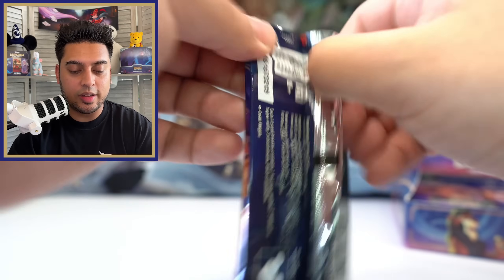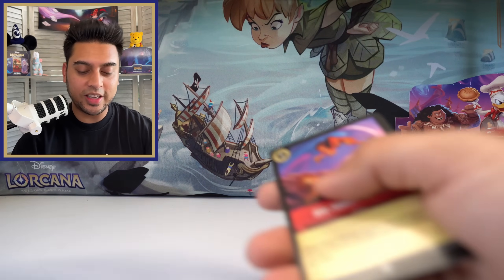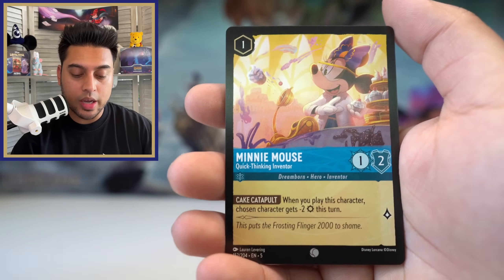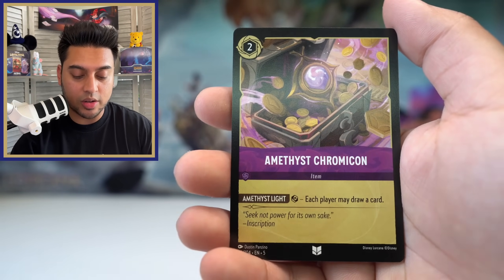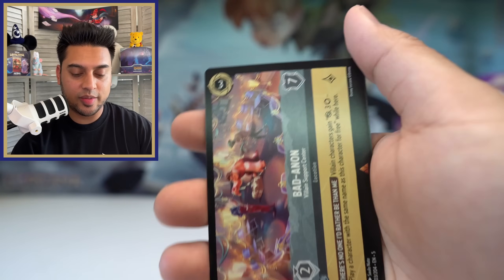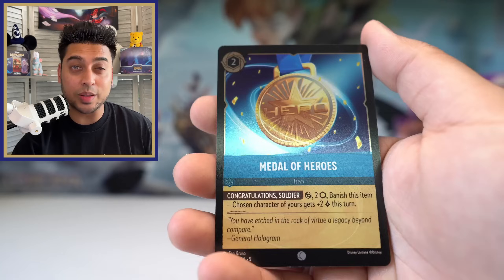Donald Duck pack art. Let me know in the comments which is your favorite pack art of the three. I really like the Maui 'You're Welcome' one — that one's great. Evil Comes Prepared — wow, look at that artwork. Fix-It Felix Jr., the Knight Howler, Rage, Minnie Mouse, Cronk — Cronk gets a lot of cards overall — Amethyst Chromacon, Rapunzel's Tower, Ed — look at that picture, Ed is having a ball — Badanon rare, Anna rare, and Medal of Heroes foil. I really like the look of this card — very simple but I like it. I would love to wear a Medal of Heroes.